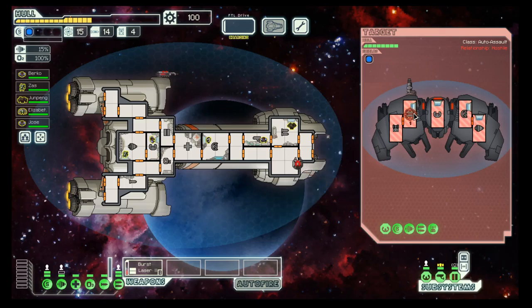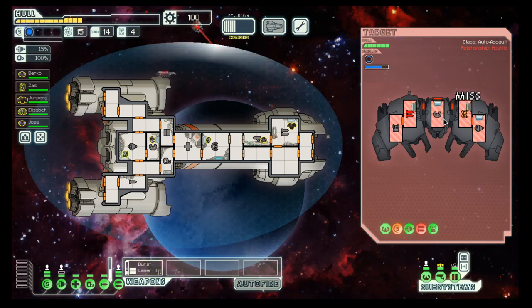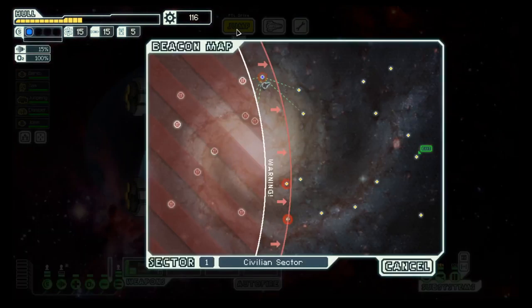They have only one weapon but probably drones. It's a beam drone, so as long as our shield is intact it should not be an issue. Now their weapons is done, our shield will stay up so we should be good. Then targeting piloting because they obviously have a bit of evasion, and then the artillery beam should do the rest.